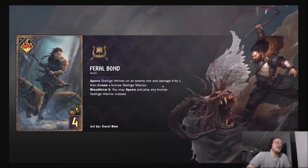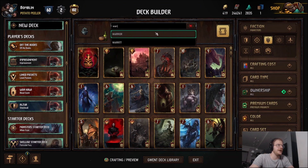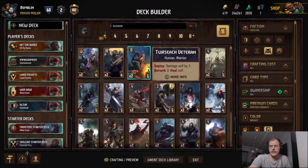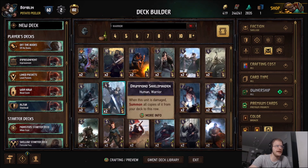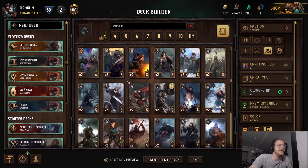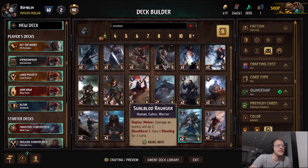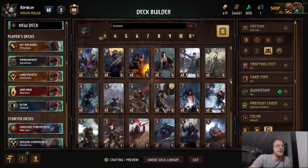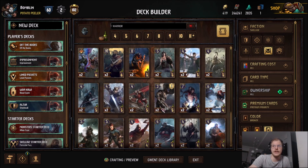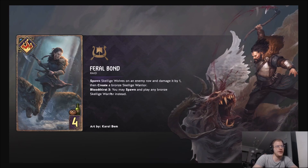However, Bloodthirst 3: you may spawn and play any Bronze Skellige Warrior instead. That's when it shines, because you can get anything. For example, you can always get an extra Grasping Sword for provision, or some other six provision warriors. We can just quickly check - Warriors for Skellige, only Bronzes. You can get a Veteran if you need to counter some random pinging damage, or another Dramon Sheet Maiden for a Lippy deck, or another Highlord Warlord to make your fights even bigger and better. Depending on the situation, you can pick anything, and picking anything is so much better than having to put that card in the deck.